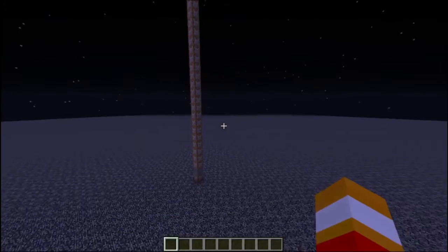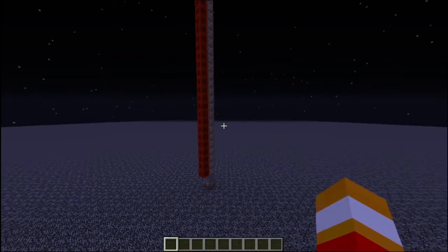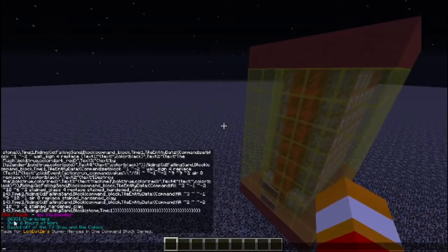I'm just going to place down the command block and boom — now we have The Flash by It's Zender. It is 26,331 characters, over 6 hours of work, based off the TV show and the comics. This was made for the Locked Art Zip Series, here it is in the one command block series.